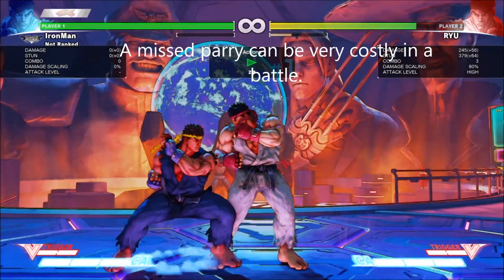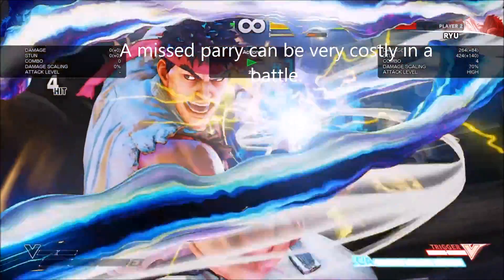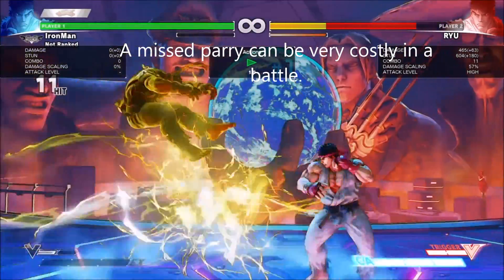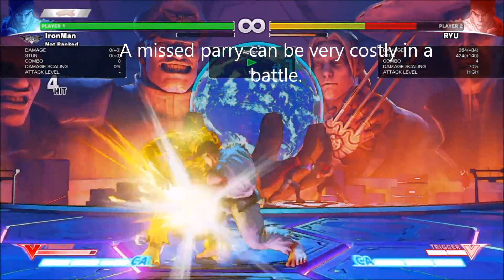Spamming Ryu's parry isn't a good idea during a match. If you miss a parry, the opponent can punish it with a crush counter combo. Crush counters cause a unique stun state that allows your opponent to land normally impossible follow-up combos.